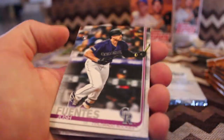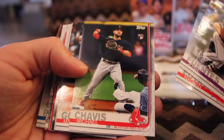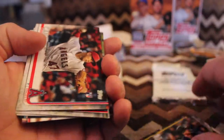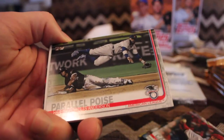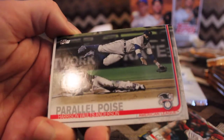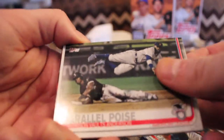Josh Fuentes, rookie. Nate Eovaldi. Michael Chavez, rookie card. Marwin Gonzalez. Griffin Koenig, rookie debut. Parallel — Harrison Bader slash Anderson. So that is Tim Anderson going in to break up a double play it looks like. Batting champion Tim Anderson.